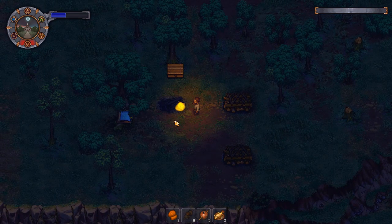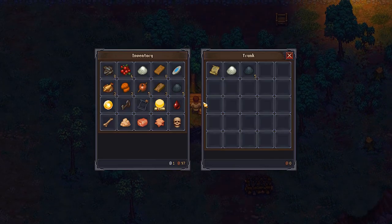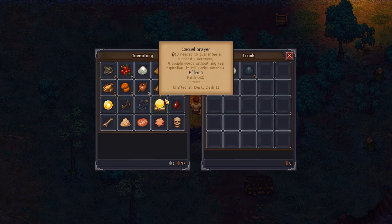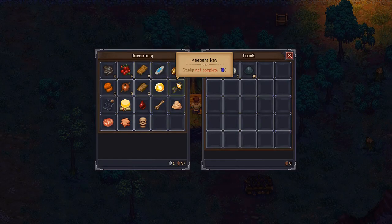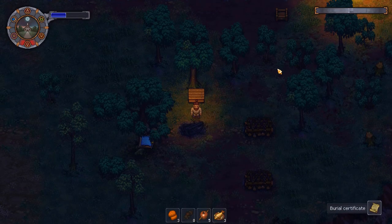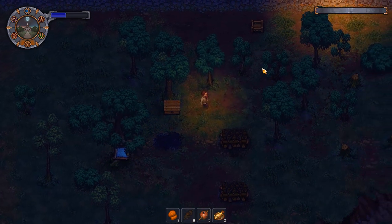Holy crap, could that take longer? Is the inventory full? Really? What did we get from that — the ash and the salt. I wish it would just pick it up, but it doesn't. And then the burial certificate.